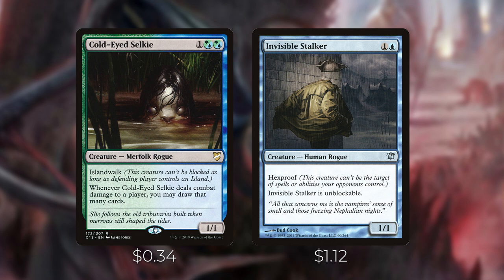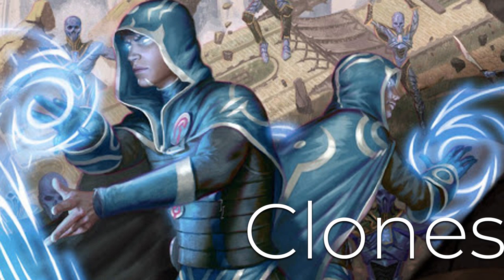Next, a couple of creatures that are great targets to shape-steal with Volrath. Cold-Eyed Selkie costs one and two hybrid green-blue — it has islandwalk, and whenever it deals combat damage to a player, you may draw that many cards. If you can put a plus one plus one counter on it and copy it with Volrath, Volrath swings in and if it deals combat damage you draw seven cards. Invisible Stalker costs one and a blue with hexproof and unblockable — another great copy target for Volrath, giving you a 7/5 unblockable hexproof creature swinging into opponents.